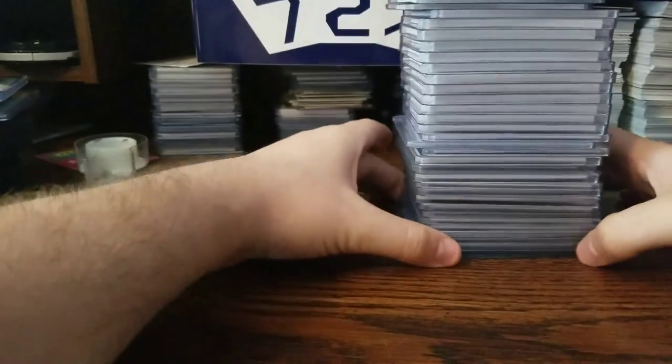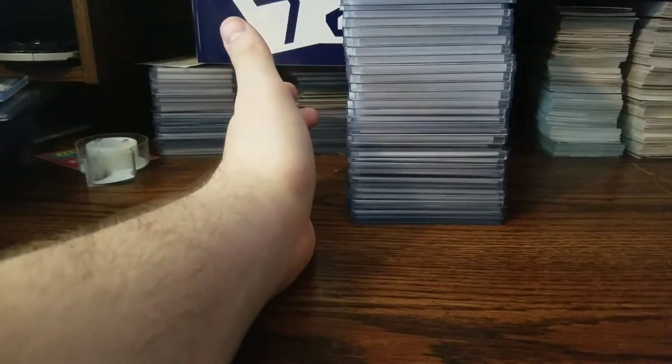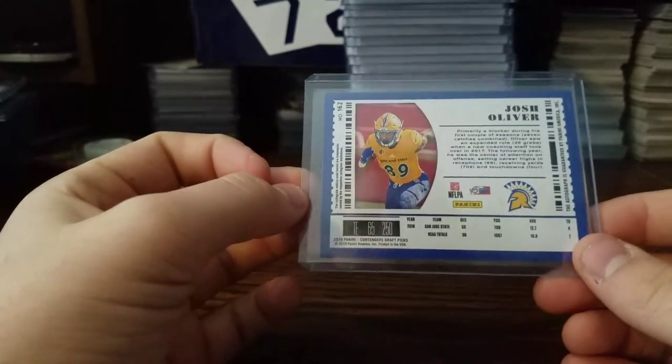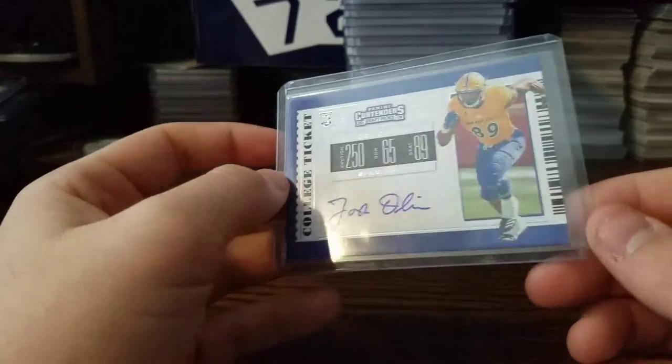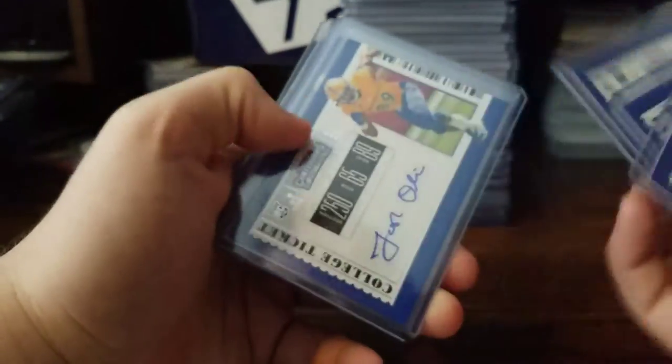So that is my Gusecki PC. And my PC for this upcoming draft class — usually how I do it, the first guy I pull either in a box break or in real life will be my PC, regardless of who they are. My dad pulled this one for me out of Contenders: Josh Oliver. He's a second or third round pick, he got picked to Jacksonville, so that's good. I already have six autos of him. So if you guys have any Josh Oliver or Mike Busicki, let me know. Thank you guys for watching, appreciate your time, and have a great day.